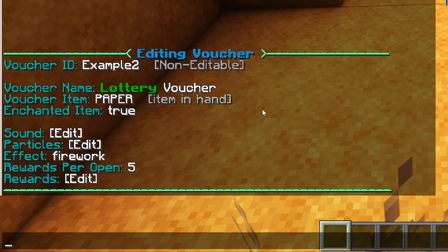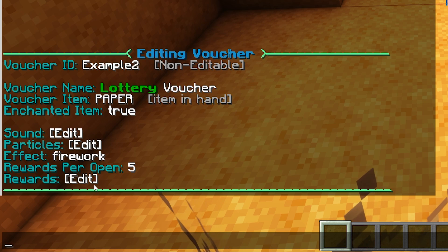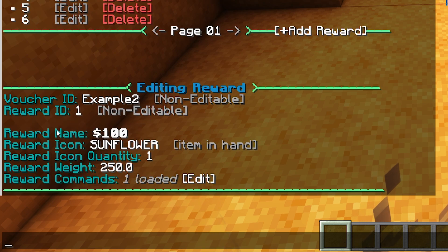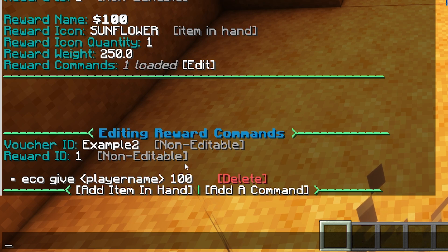Over here we have the rewards. When you click on Rewards, you get a list of all current rewards and can add one of your own. Let's edit the first one: we have the reward name ($100), the icon (a sunflower), the icon quantity (one), and the reward weight set to 250 — this basically determines how rare a certain reward is. The reward command is 'eco give [player_name] 100', which simply gives a player $100.